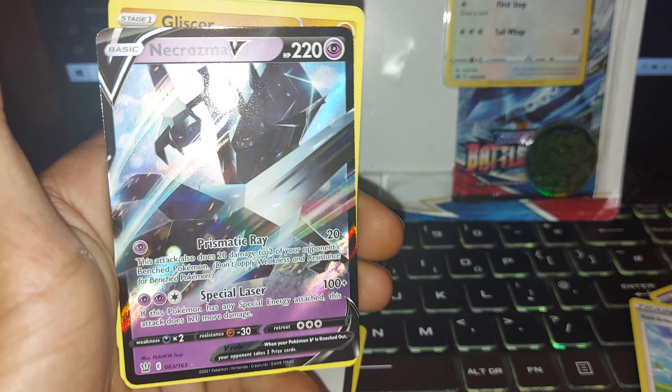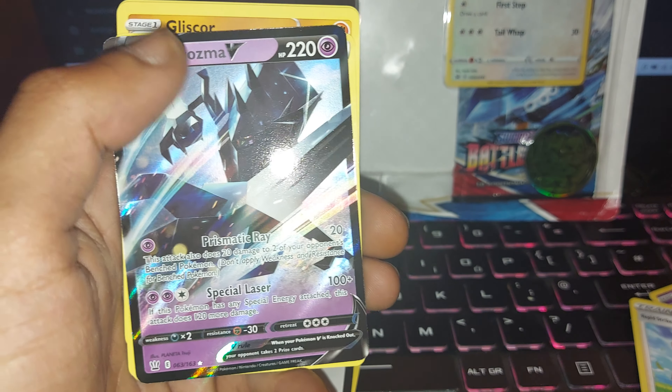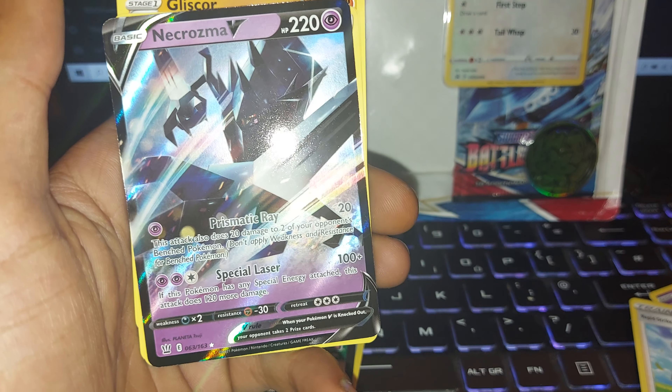Boom — Necrozma V again! That's sick. 220 health points. We literally just pulled this earlier. Two moves: one of prismatic ray, the other of special laser. 63 out of 163.